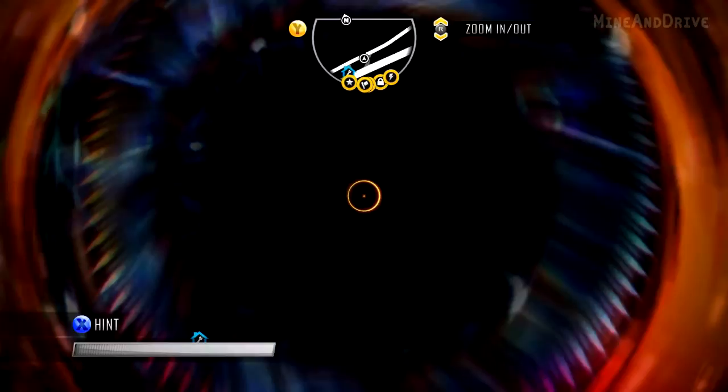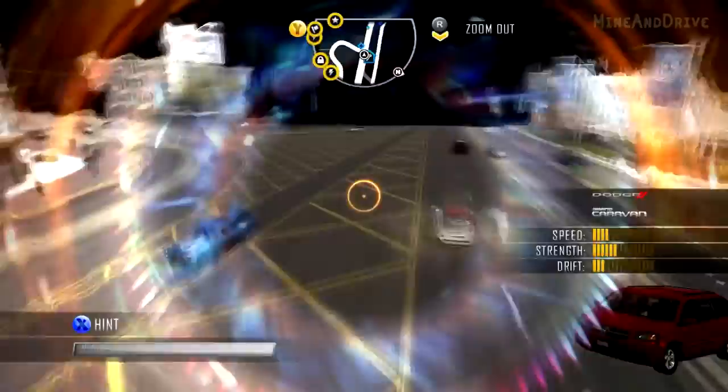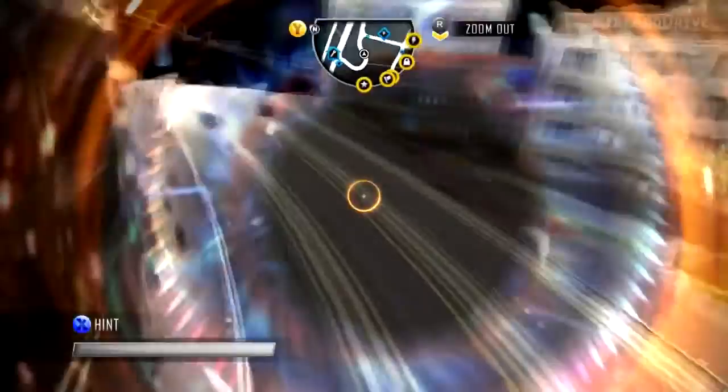The higher up ones seem to look alright — you can still see the city and everything. Level 2 shift seems to go black, and then down at level 1, around the outside it's all black, which is a bit weird.